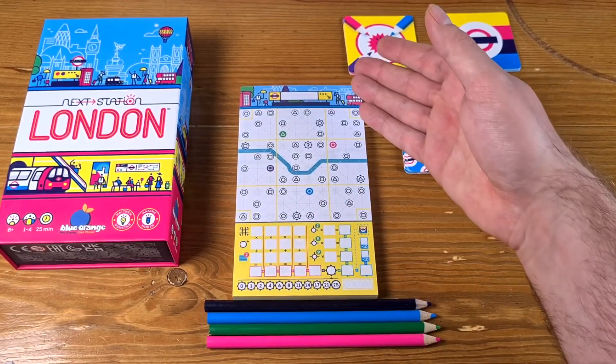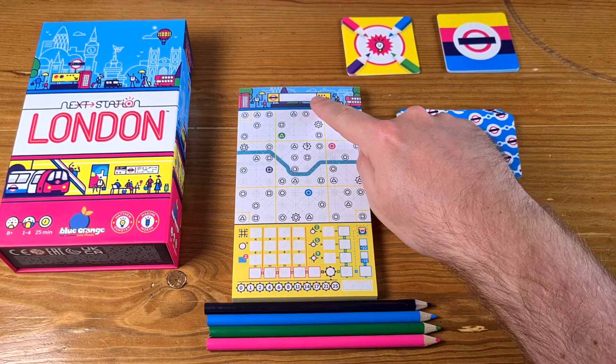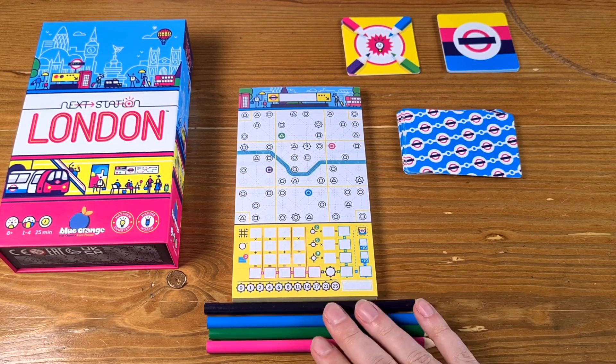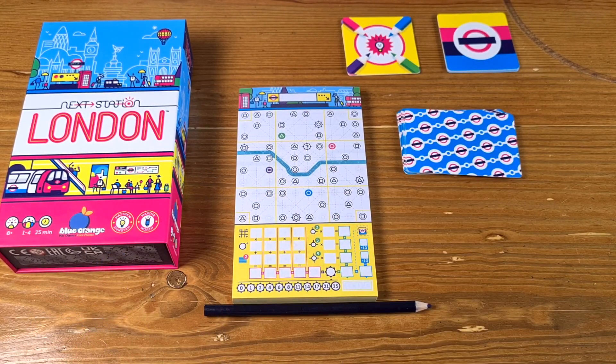Hello everyone, my name's Oliver Reese and I'm here to review Next Station London, a brand new flip and write style game from Blue Orange Games. This is how the map sheet looks — every single map sheet is the same. You've got this nice pad and most importantly you get to name your station here, and you'll be given one of these pencils. If you were given the blue pencil, you'd be starting at the blue station.